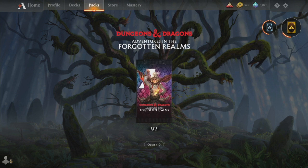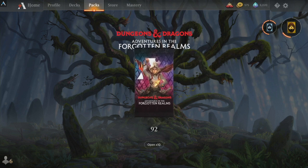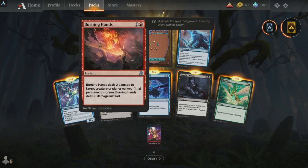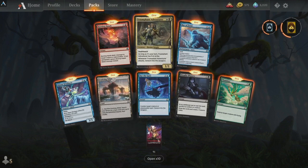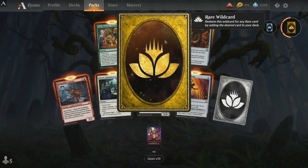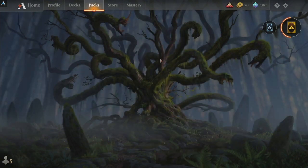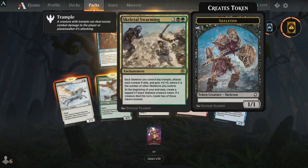Let's get into this — I've been waiting all day to rip into these Forgotten Realms packs, they've been sitting here since pre-order. Let's go one at a time. First up: Burning Hands, Triumphant Adventurer right off the rip. There's a wildcard — looks like they improved it a little bit, added those spinning stars in the background.